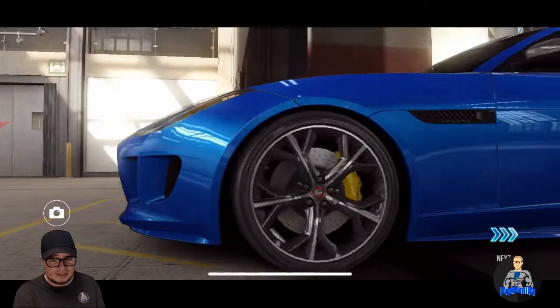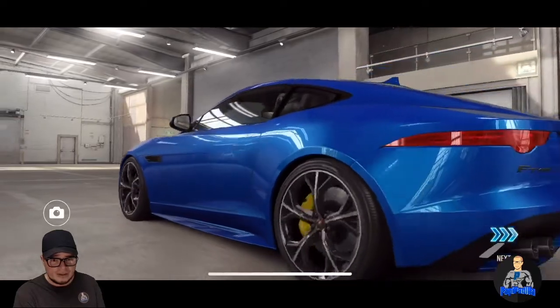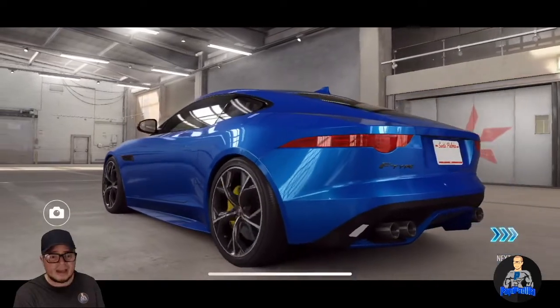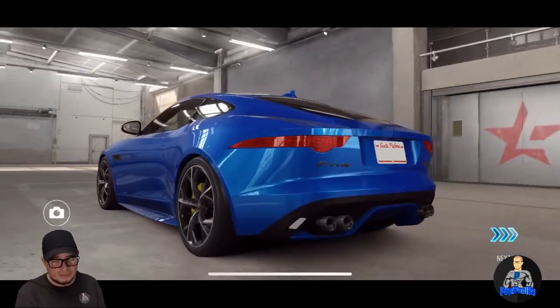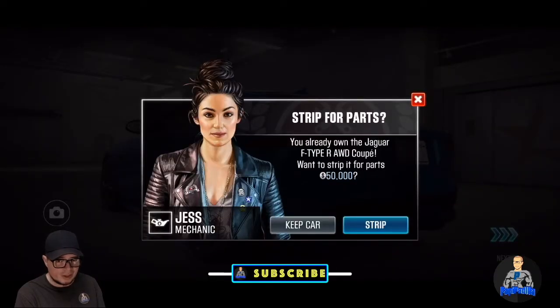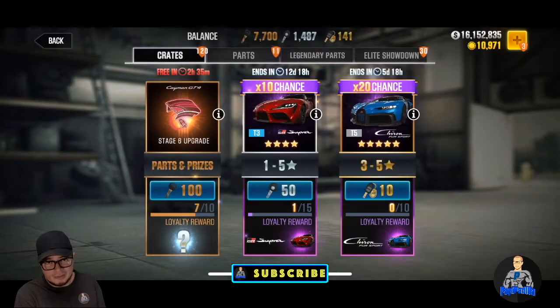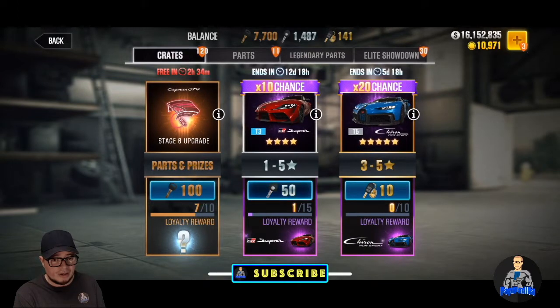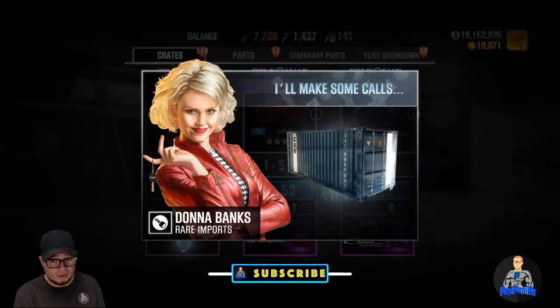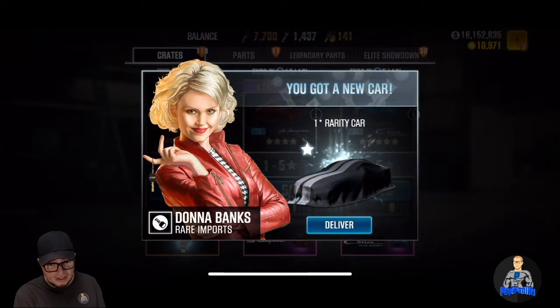It looks like one of those Jaguars actually. I like the color. Yeah, F-Type — that is a Jaguar, so I already have this car. Now in the past I would actually strip the car for parts on the channel, but most of the time I keep it. There's an actual method that I use, and I'm going to make a video on which cars I choose to keep and which cars I choose to strip.